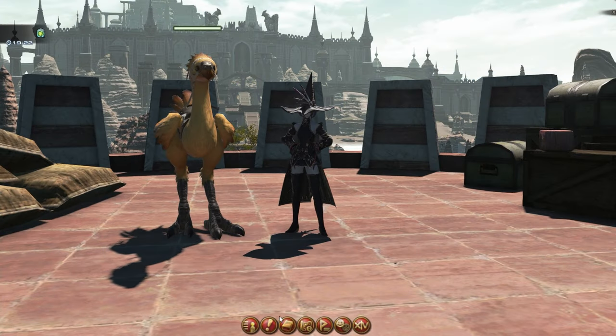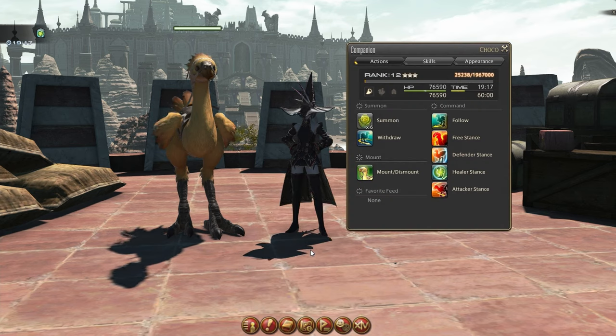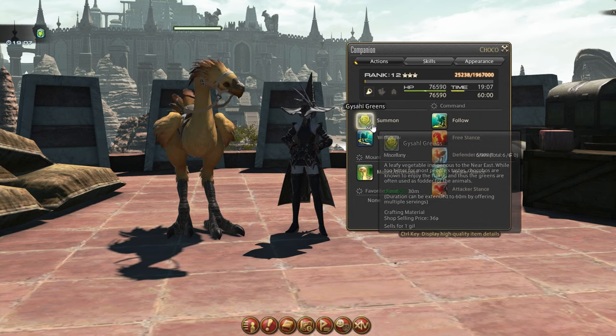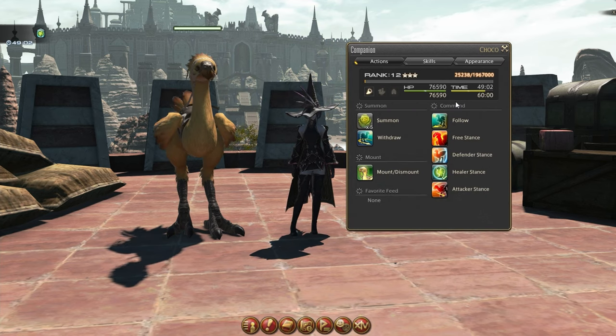In the character menu, right below the saddlebag, you'll now also have access to the companion menu, which you can also set to a specific keybind too. At the top of every tab in this menu, you'll see your chocobo's rank, experience, and time left on the summon. Speaking of summon duration, you can use Geishol or Gizzle Greens after it's summoned to increase its time on the field to up to an hour.